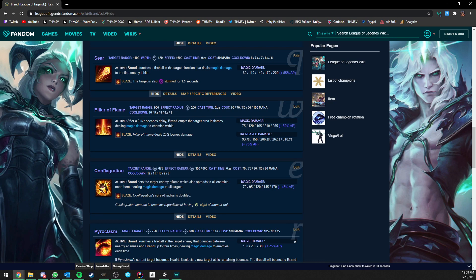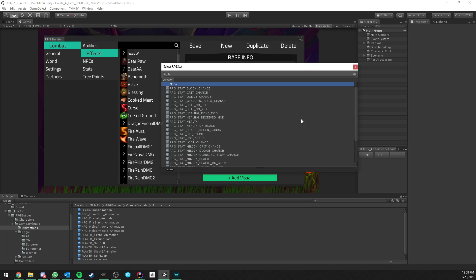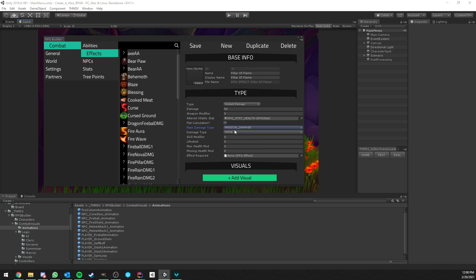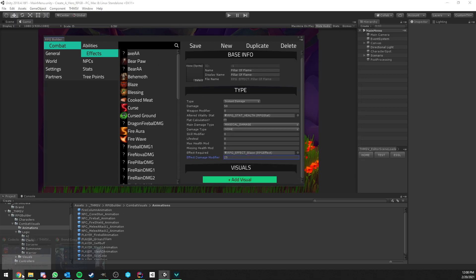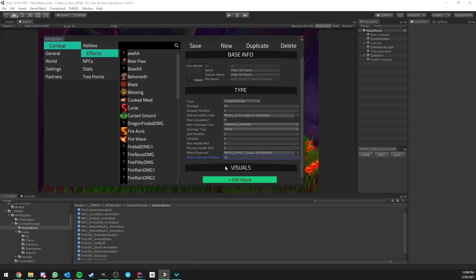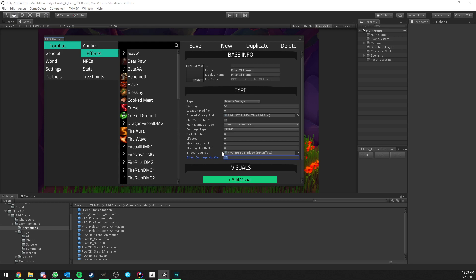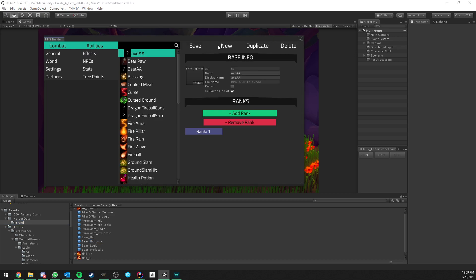Let's go to the second ability: Pillar of Flame. This only needs one effect — an instant damage effect. We create Pillar of Flame Damage: 50 magical damage to health. We need the Blaze effect here to deal 25% more damage if Blaze is active on the target. So on the Pillar of Flame damage effect, if the required effect Blaze is on the target, we deal 25% extra damage. I'll also assign the Sear Hit Logic particles for the hit. That was quick and easy.